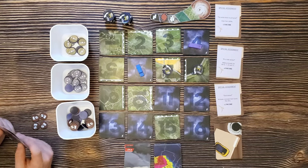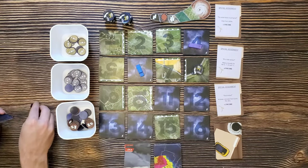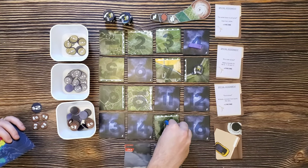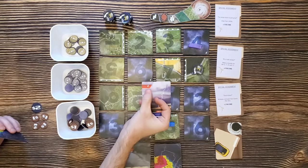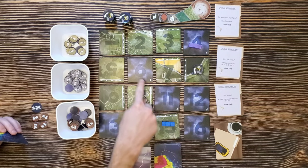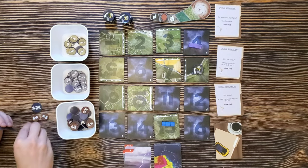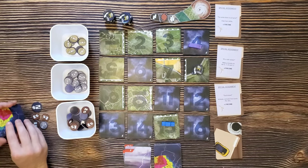In round two, I clear rubble for $2. I take my actions — one, two, three, four — and then I play a lightning strike card, which means lightning is going to strike on all the blue tiles. I'm adjacent to four of them, so I get $4. Sam, you are on a blue tile, so you're going to lose $2.